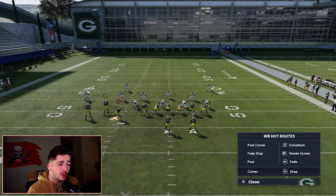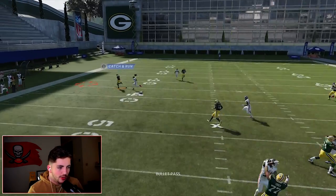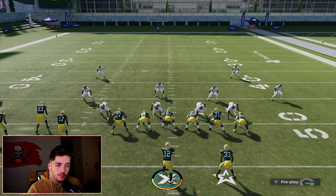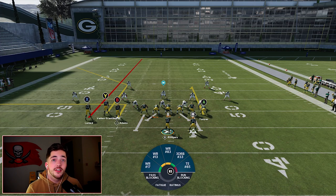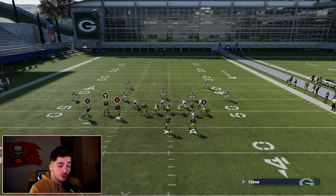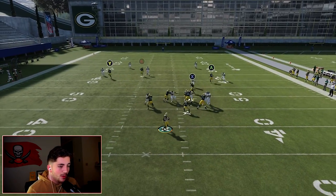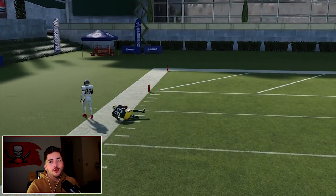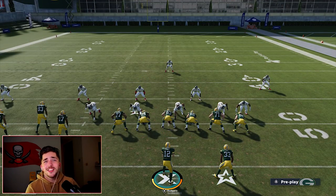You can motion somebody over and put them on a drag instead. A lot of these subs — you can freestyle a little as long as you're using the core fundamentals. The big thing is: flat route, deep corner, streak. So if you streaked B and motioned X on a drag, it's basically the same idea. Wait on Y — if you have the drag open, please throw the drag. This is a very tough play to defend.